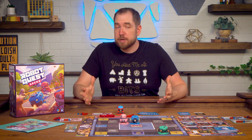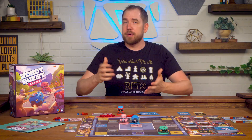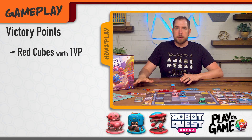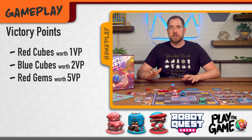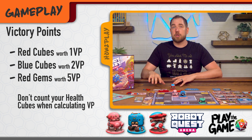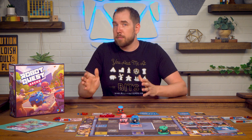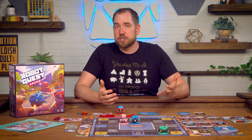The end of the game is triggered when a robot would need to respawn but there are no blue cubes left in the supply. When that happens the game ends immediately and players count their victory points. Each red cube is worth one point, each blue cube is worth two points, and each gem is worth five points. Only cubes in your victory point pile count — not the remaining cubes on your health board. The player with the most victory points wins. On a tie, the player with the most health cubes on their board wins, and if still tied you share the victory.